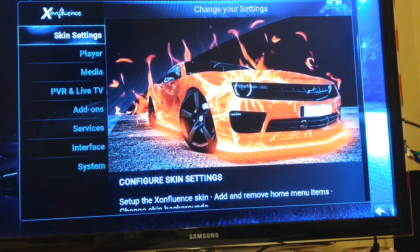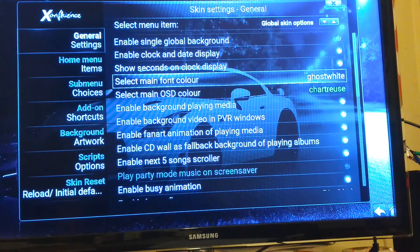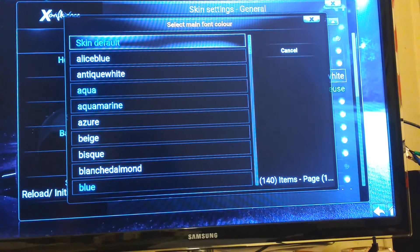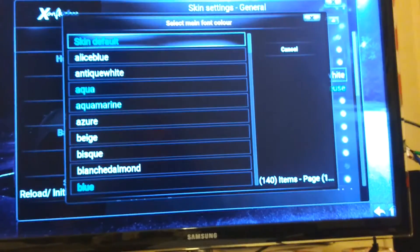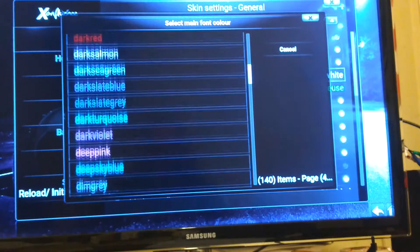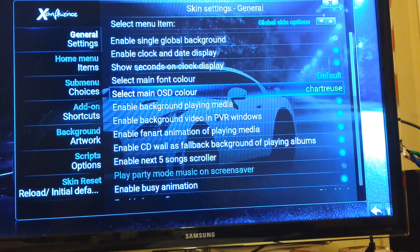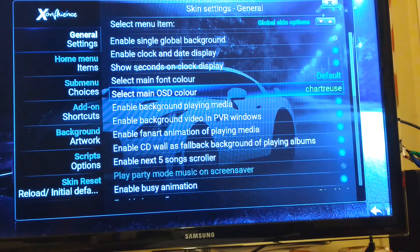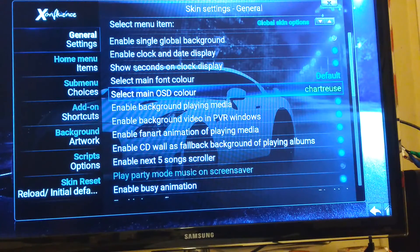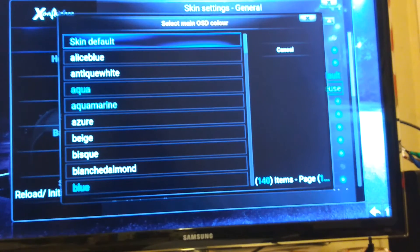Now we're going to customize the skin. Select Skin Settings. We have Ghost White and Shadow rules. I like blue so I hit Ghost White where the skin default says blue — but there's also aquamarine, blue violet, a million different colors, whatever you want. I'm going to hit Skin Default. OSD Color — that's the color of how far into the video you are, like 3 minutes of 150. I want that to be Skin Default which is a lighter blue. You can put whatever color you want.